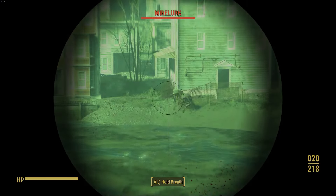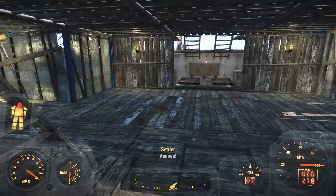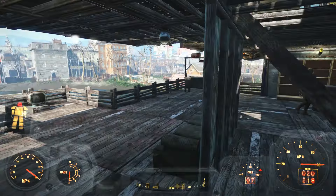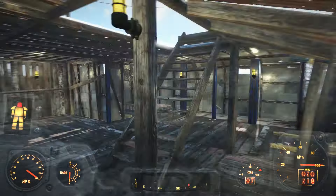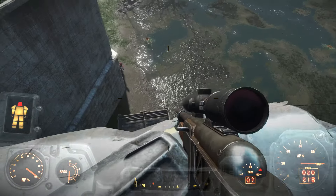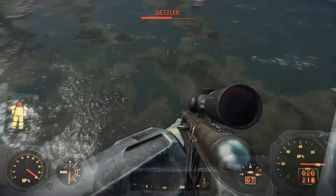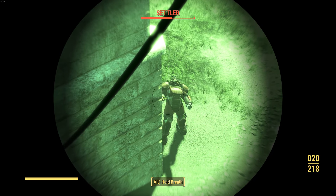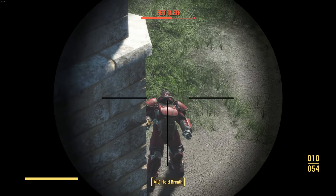Speaking of Charisma, another thing about settlements — and I don't know if this is fully confirmed — according to the survival guide, your maximum population is 10 plus your Charisma. So with 10 Charisma you can get 20 settlers. If you wear Charisma-boosting clothing, take drugs, or drink alcohol to push Charisma to around 20, some people reported getting up to 28 settlers, but others found those extra settlers disappeared once the effects wore off. It's a bit unclear right now.